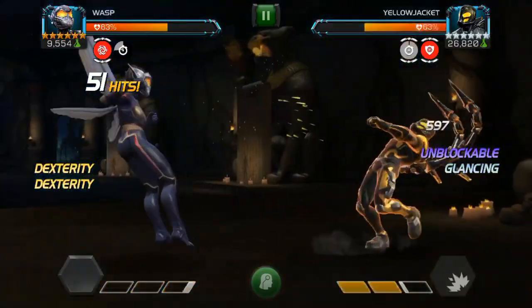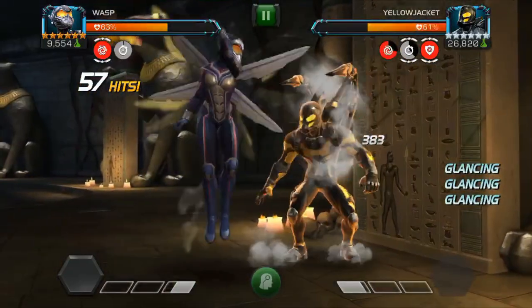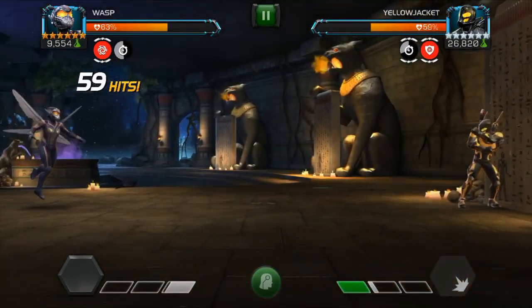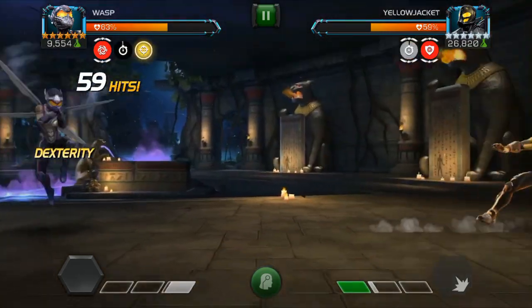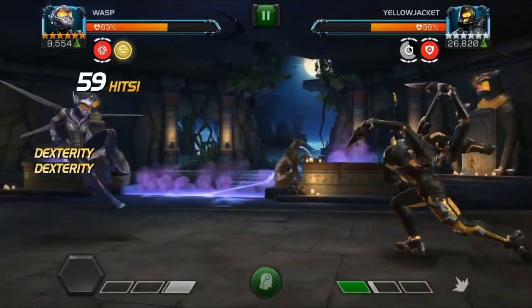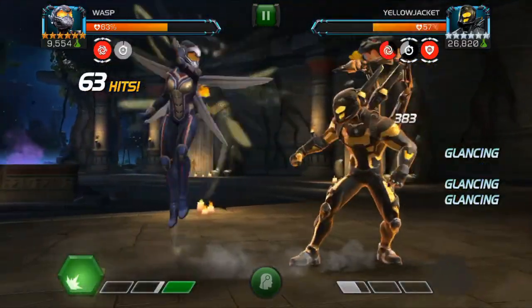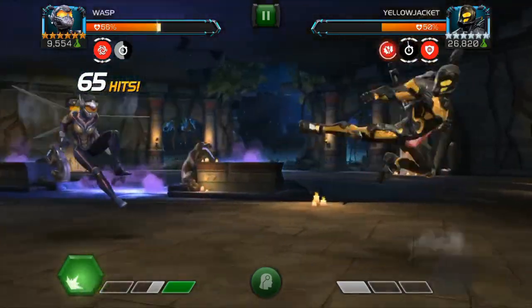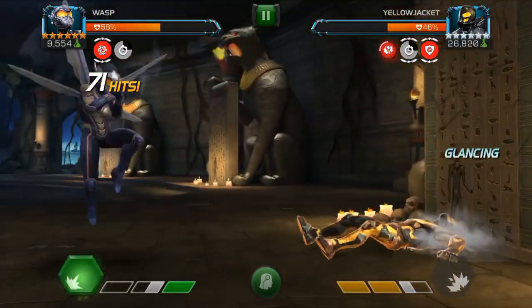Another thing that makes Wasp a good counter is she has her own power sting, which is good because he's constantly firing his specials. The one problem is it is difficult to save all the way up to two bars of power in order to use her own special. Here we're playing keep away — he's kind of not giving up his special. When she gets the two bars of power, you can use her special two, which is pretty strong in and of itself. But more importantly, it puts a power sting on and he's going to use his special and take a lot of extra damage.